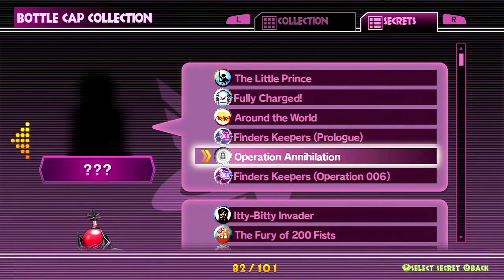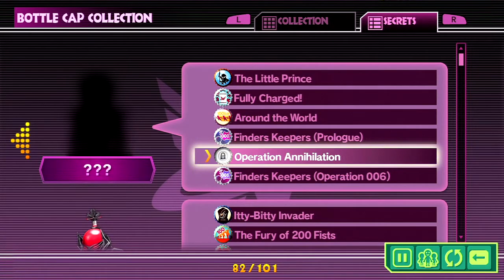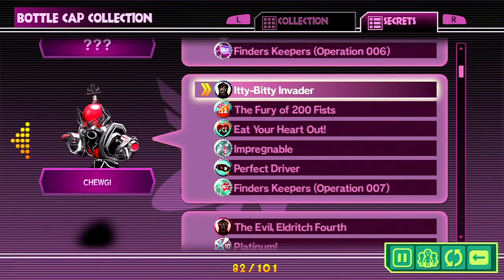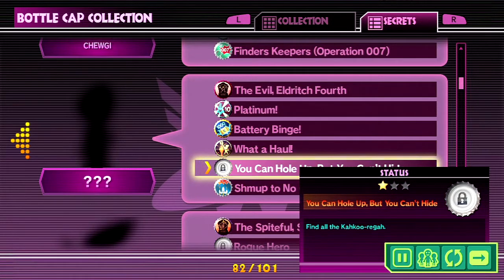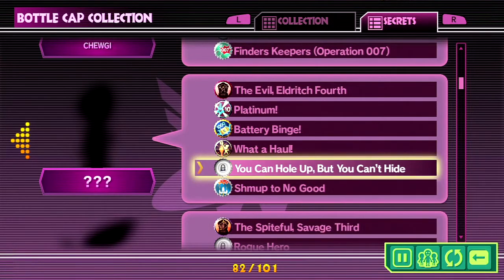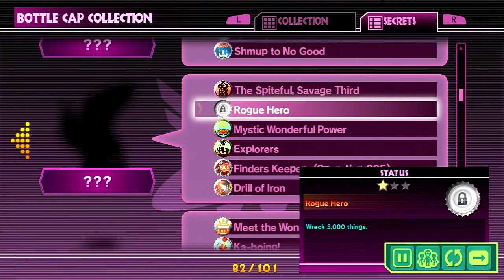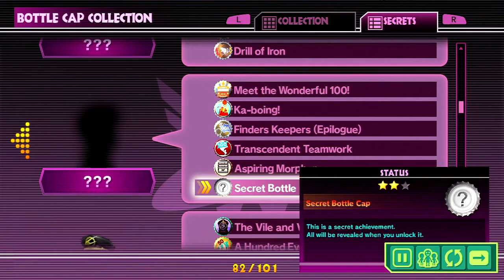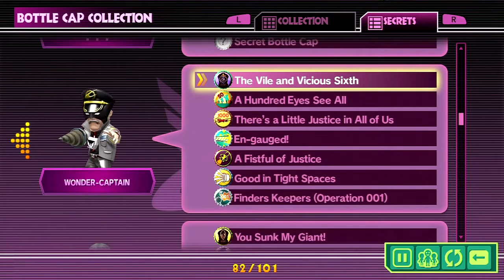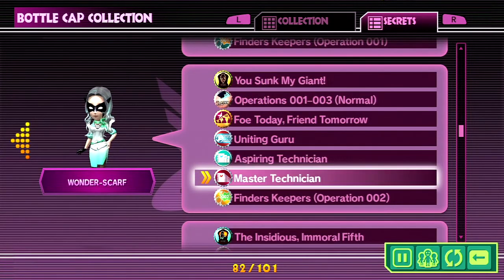Here is the list of secret characters. So this is Valken — the only one that we are missing is Operation Annihilation, which is a lot of busy work. There is Autumn Chugi, Immorta, the final Kakurega, once again every single difficulty that they appear on, Rogue Hero — I still don't know why that didn't unlock in the course of this, but I would assume I'm close. It just takes a lot to get Luca. It's the punch-out bottle cap — that wonderful thing that alludes me still, even to this day.